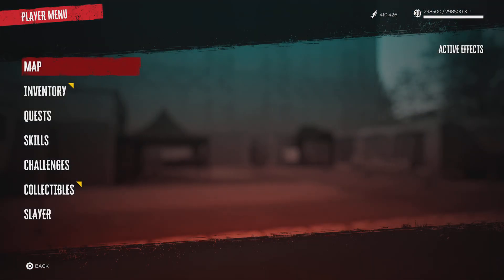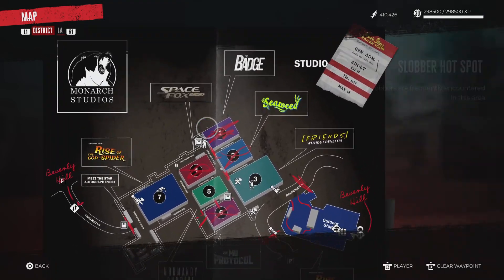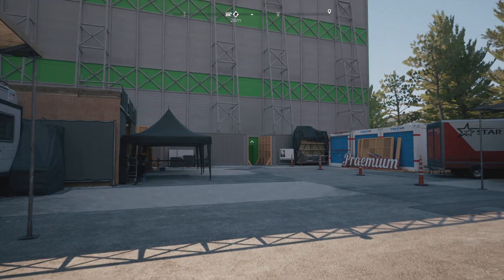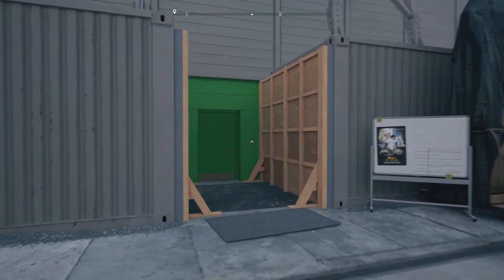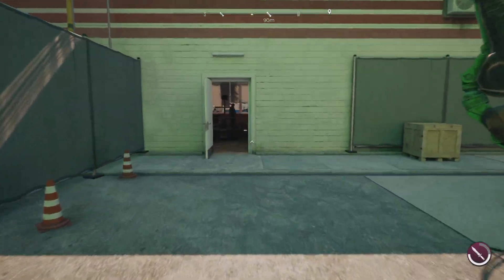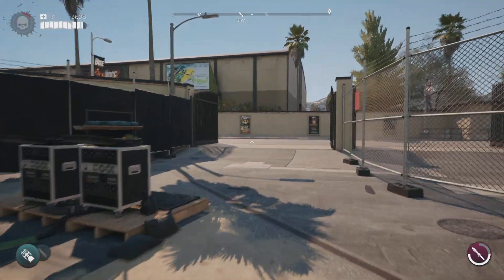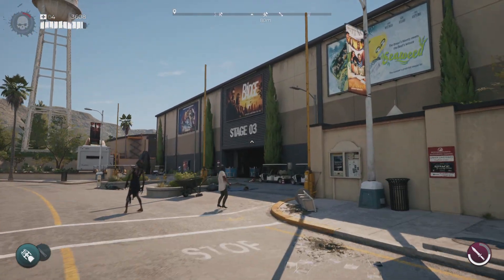Once you get that side quest, you can go back to Monarch Studios, which we are at now. You're going to want to head over to Stage One to the lockbox location. I'll show you how to do that now. I'm going to go to the lockbox first to show you where it is — head through that door into this building, take a right through this door, go through these gates and take a left to Stage Three.